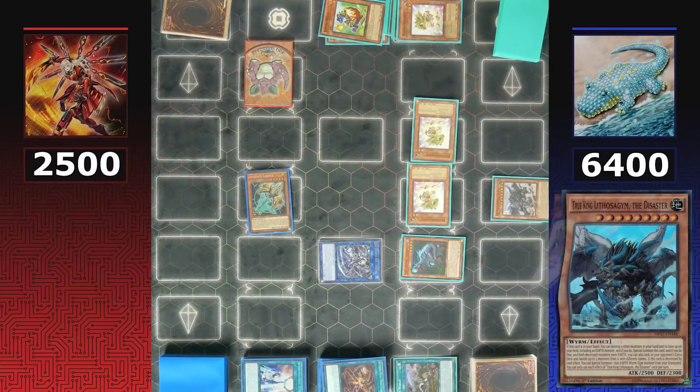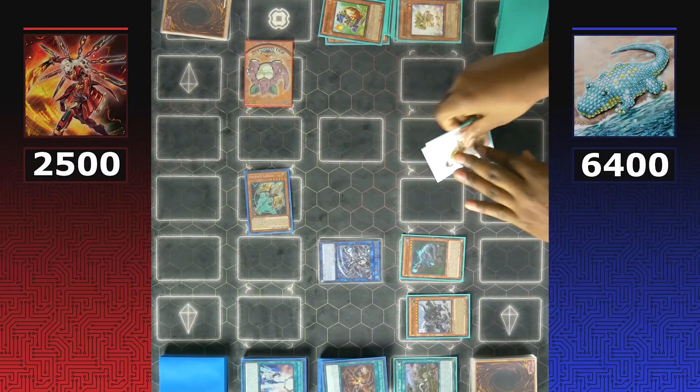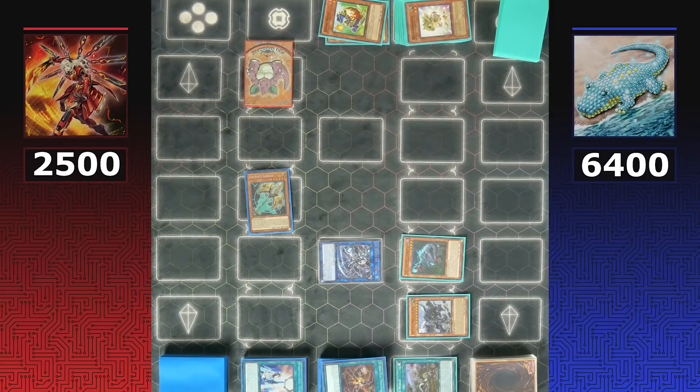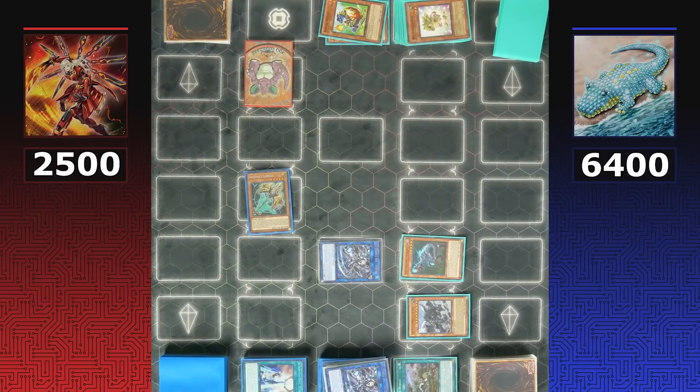Both Baby Sarasauruses are destroyed with Lethal Sagas in hand — Lethal Sagas special summons itself, destroying both. Now Lethal Sagas can banish important Sky Striker cards. Since so many Baby Sarasauruses were destroyed, Dinos gain a ton of advantage. Cards banished from Sky Striker's extra deck include Shizuku, Zeke, and Utopia Double — no one-shotting for Sky Strikers.